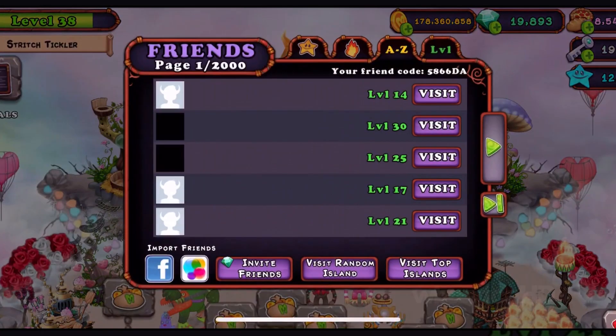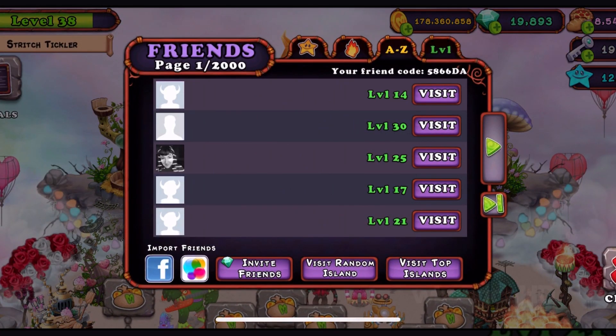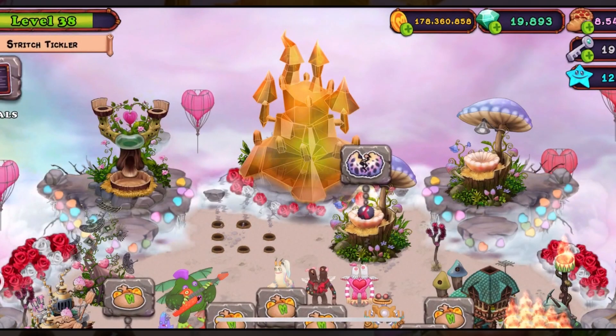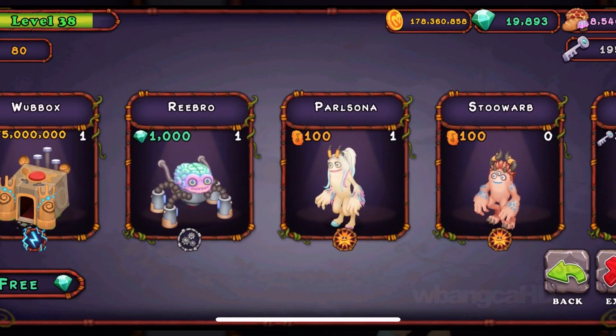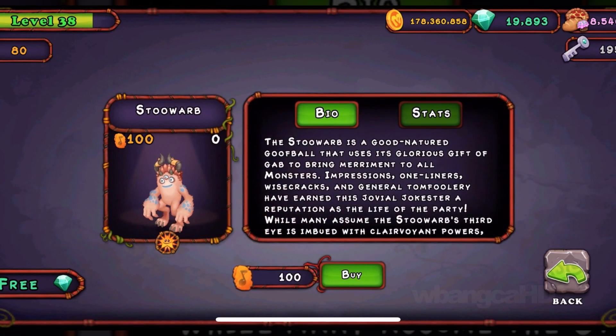So we went over how you can get the currency. If you haven't added me, my friend code is 5866DA — I really appreciate it for those that do add me. Here is the monster: I have 80, which means I need 20 more, which means I need to spin at least 50 more probably.